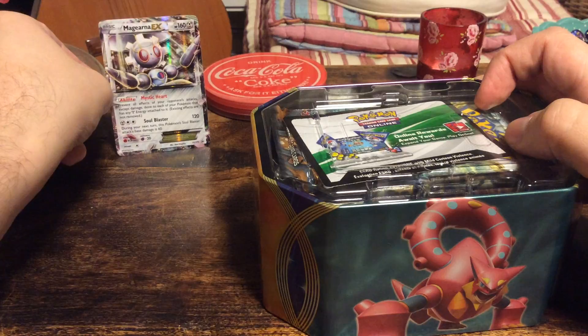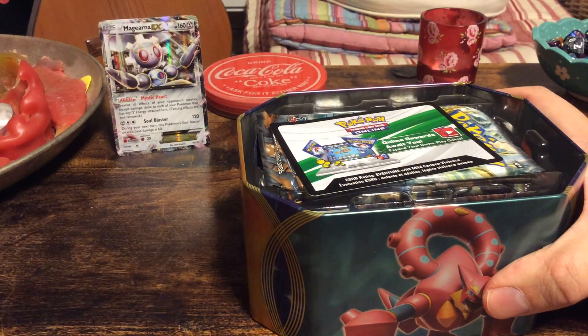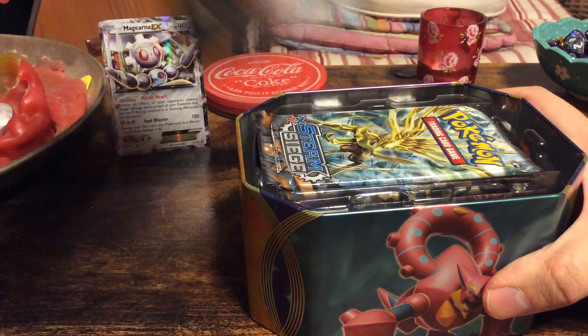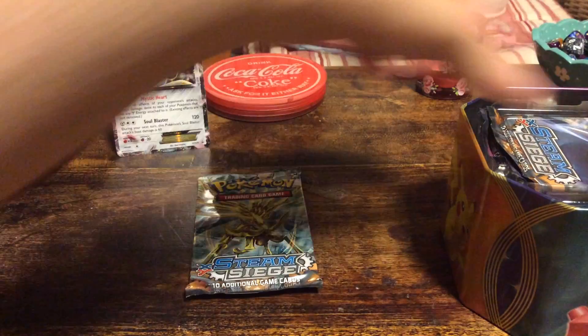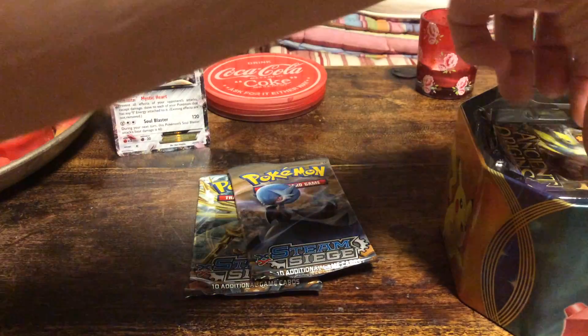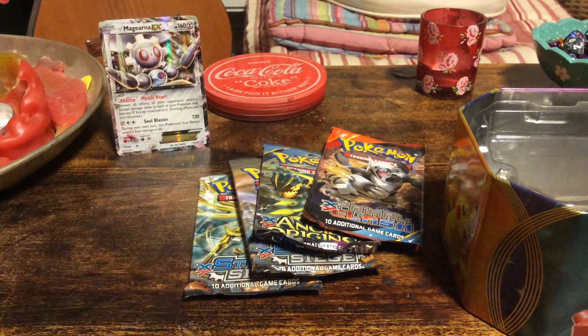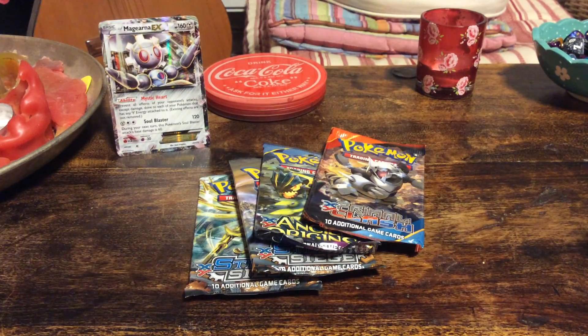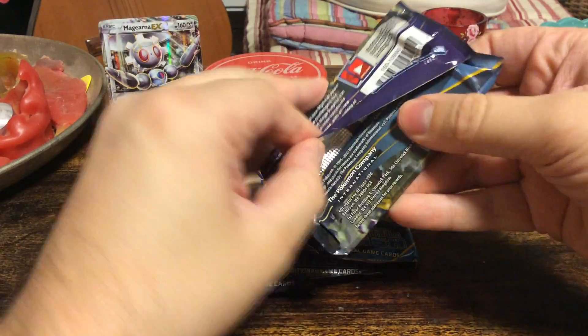This is actually the exact same card as the one we pulled from the booster last time, except for the art of course. Just like the other tins, we have two Steam Siege, one Ancient Origins, and one Primal Clash. And just like the other one, let's start with Ancient Origins.